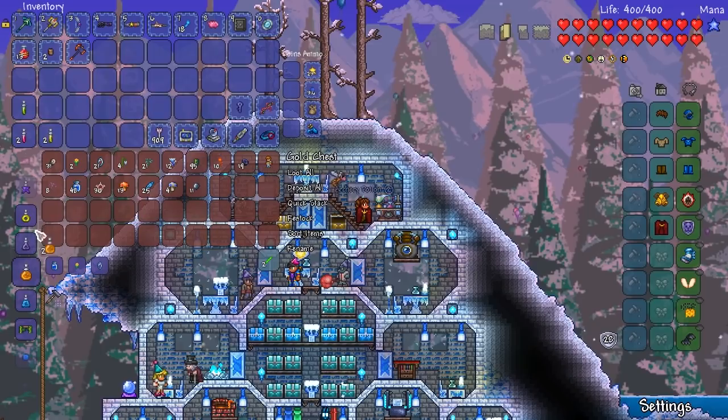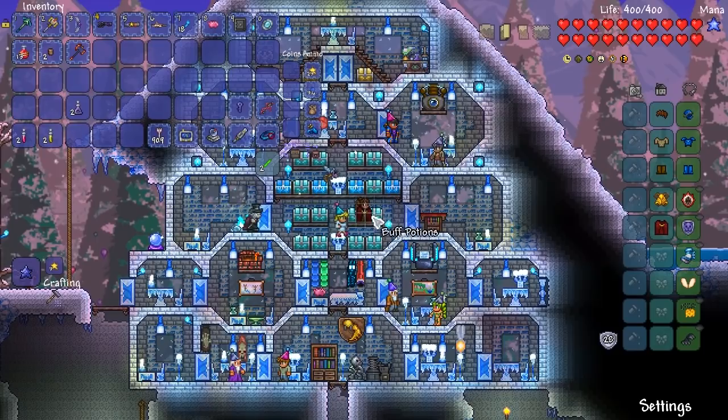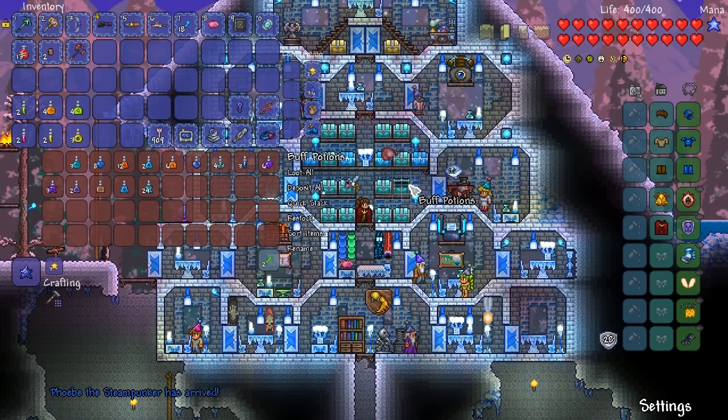What else have we got? Archery — might as well. Should we go for two of each? We don't have another Swiftness Potion apparently. Chime Potion — that'll pretty much do. We've got some more Battle Potions we can make. Let's head down here. Quick Stack. So we have Regen, Iron Skin, Battle Potions can go away. Shine Potions, Swiftness is going to be useful, Archery is definitely going to be useful. Calming — I don't think that's going to be useful.